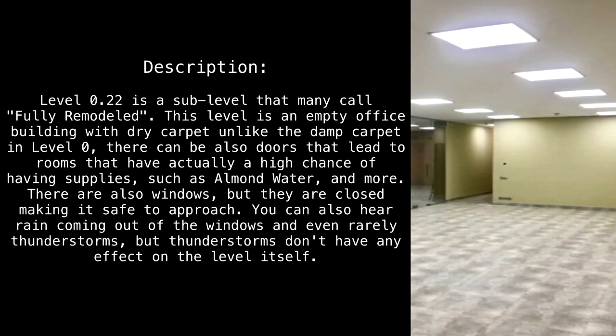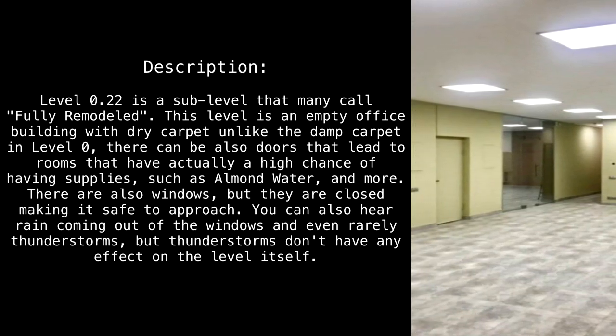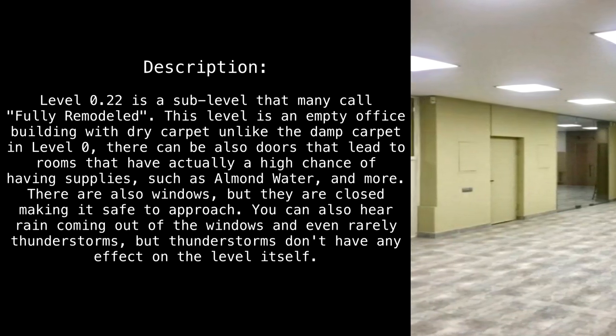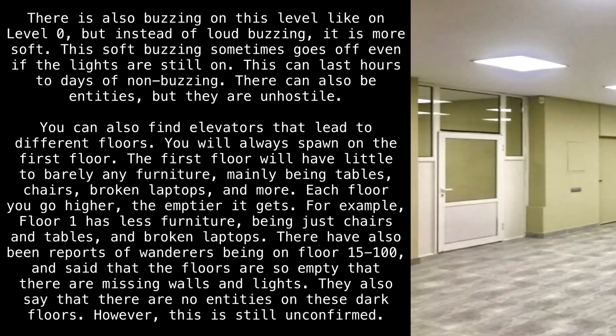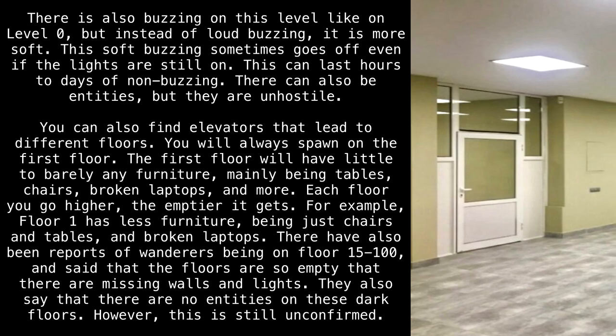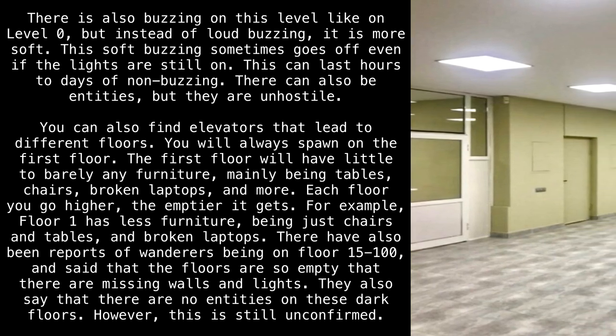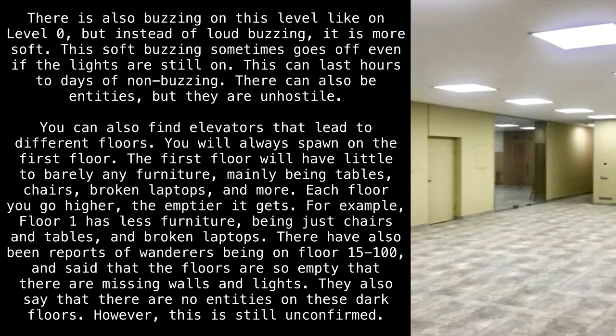There are also windows, but they are closed, making it safe to approach. You can hear rain coming from the windows, and even rarely thunderstorms, but thunderstorms don't have any effect on the level itself. There is also buzzing on this level like Level 0, but instead of loud buzzing it is more soft.